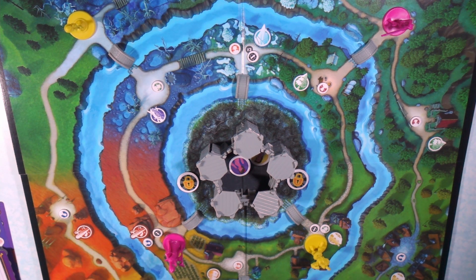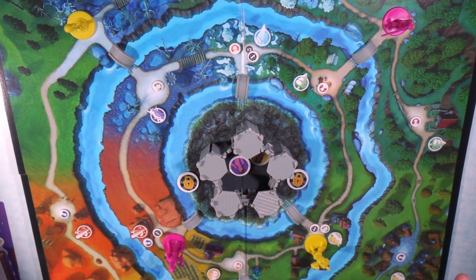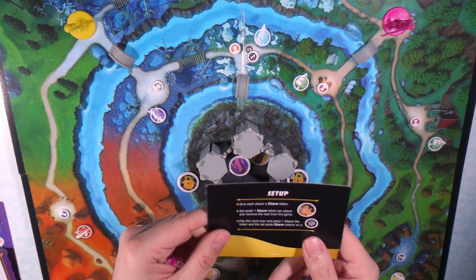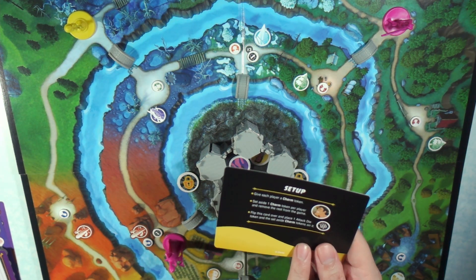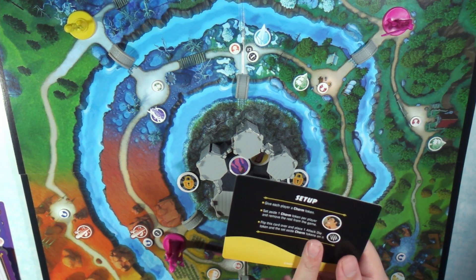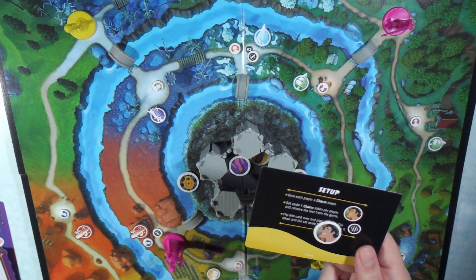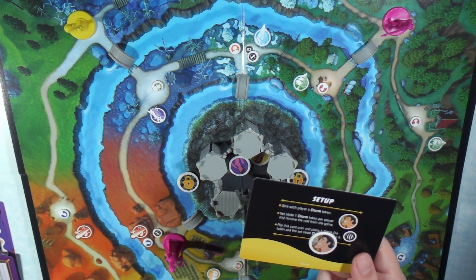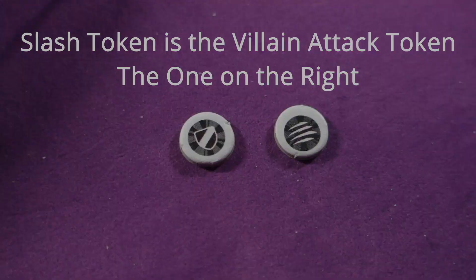Now at this point you're essentially done setting up the board except one final step, and that is to look at the back of the villain mat. It's going to tell you here how to set up for their specific requirements. For Gaston, it's these little charm tokens — his face — which each person is going to be getting one of those at the start of the game.